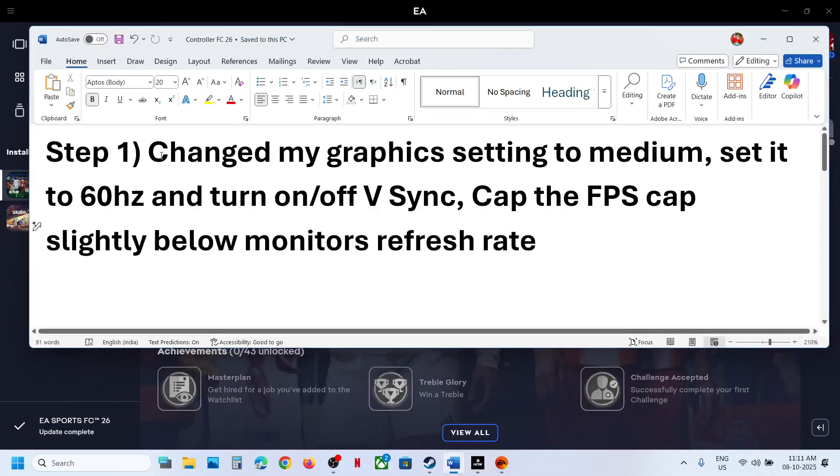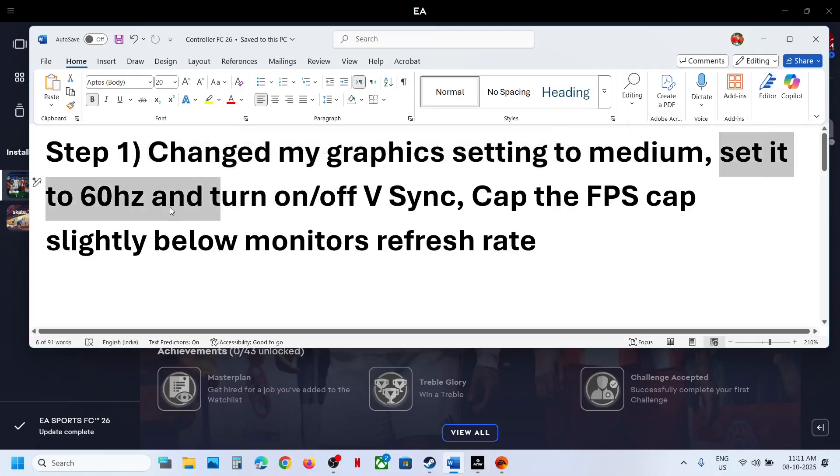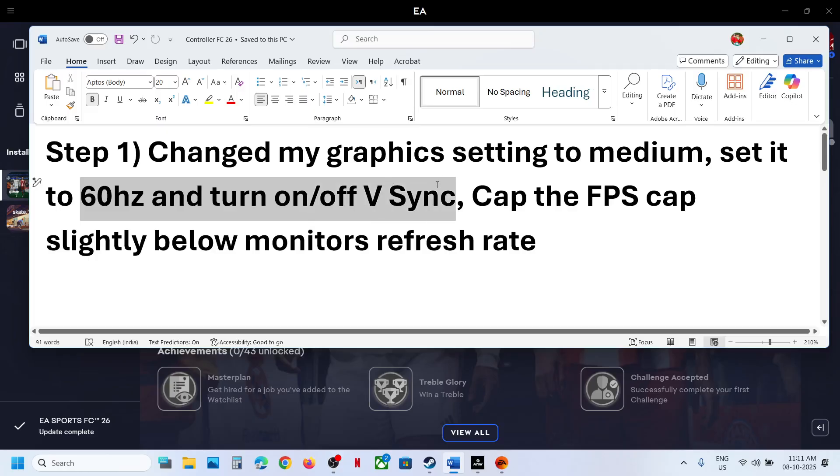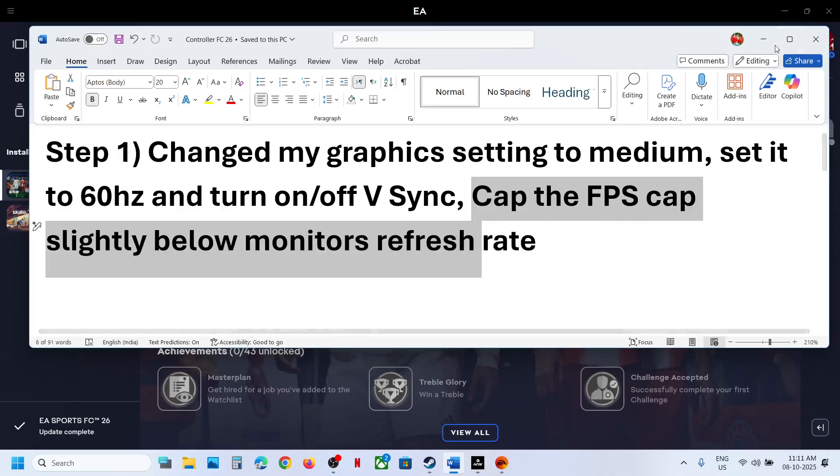The first step is to lower down graphics settings to medium. You can set it to 60 hertz and turn off V-Sync, and cap the FPS slightly below your monitor refresh rate.